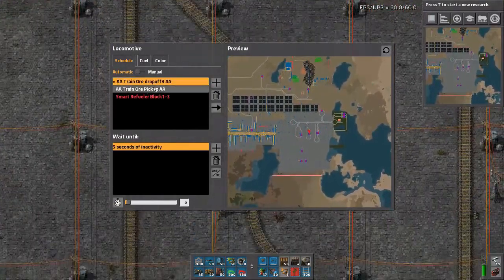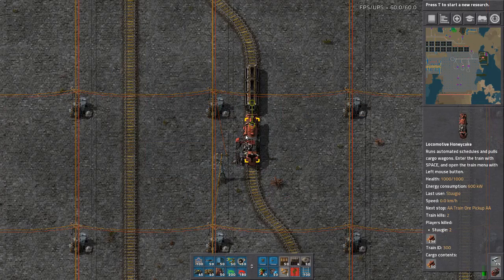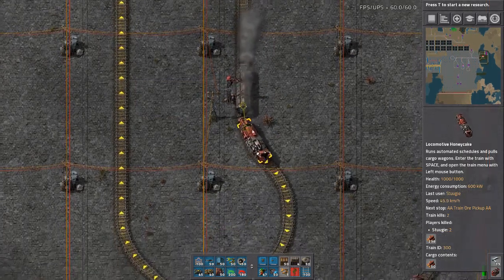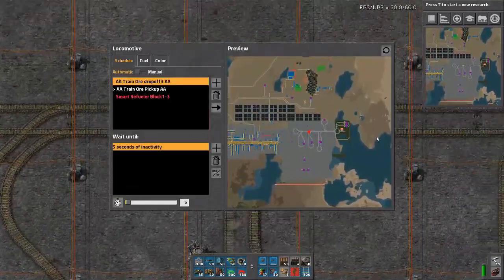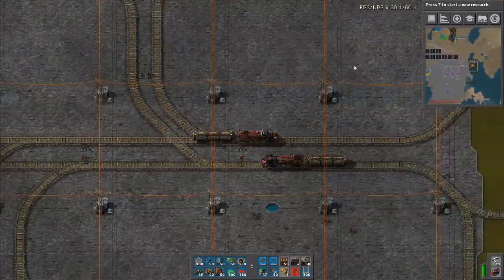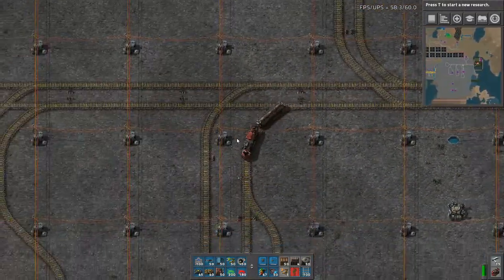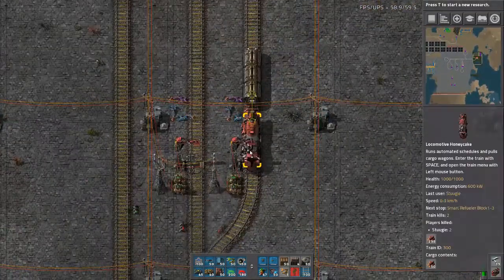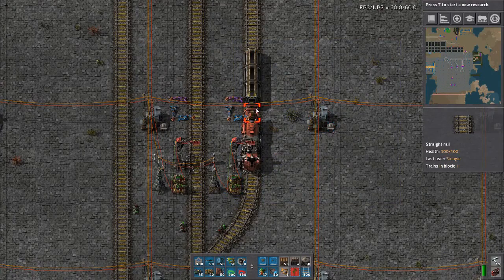And it's going to continue on between these two stops, just as it continues to go. I'll just let it loop around once so you can see it working in action. See that it's not going to go up here — it's going to loop back around and keep going. And it's not going to send the signal this time.